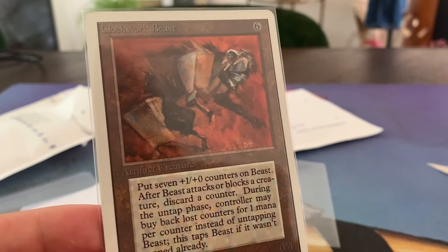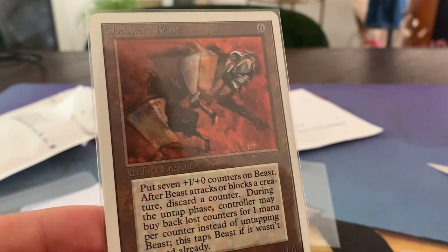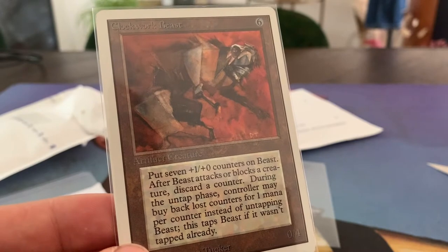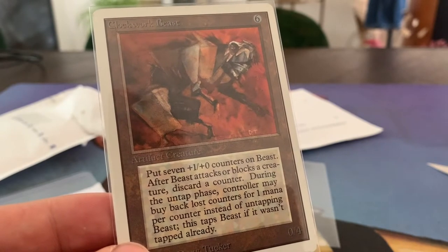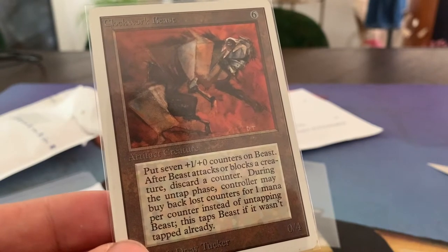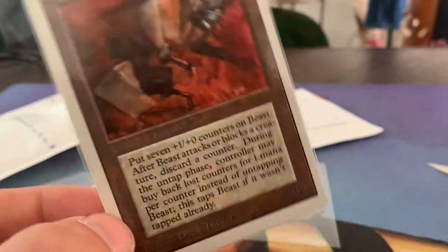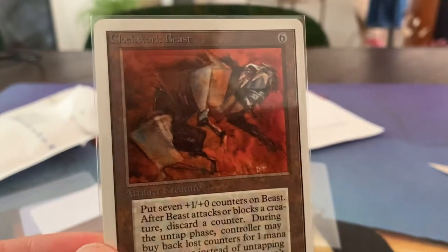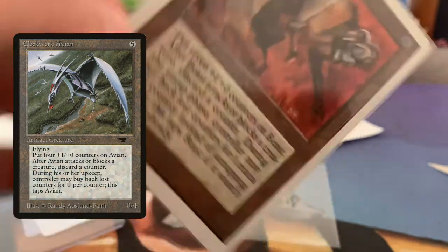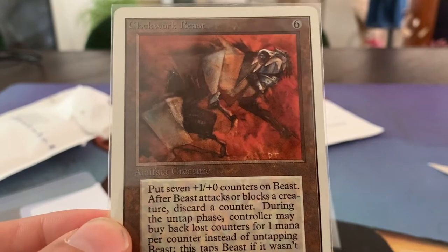Unfortunately, like many creatures in old school, it's got a drawback. It is, of course, a Clockwork creature, so there's always something happening with those counters. After the beast attacks or blocks a creature, discard a counter. During the untap phase, the controller may buy back lost counters for one mana per counter instead of untapping the beast. This taps the beast if it wasn't tapped already. So just like the Clockwork Avian from Antiquities — if you want to put counters back on, you've got to tap it, and every time it attacks or blocks, it loses a counter.